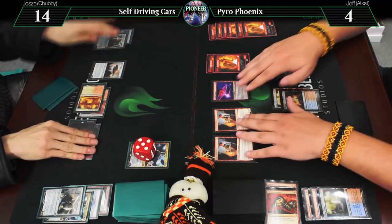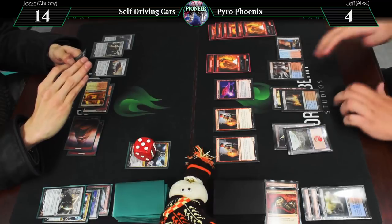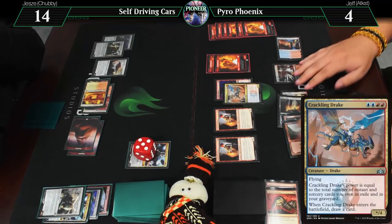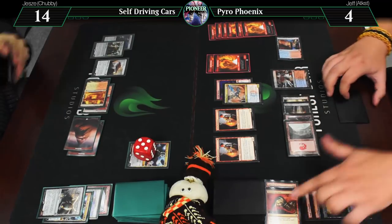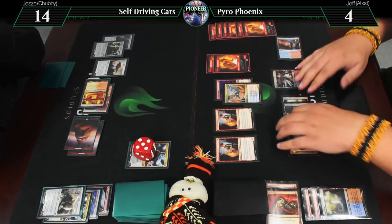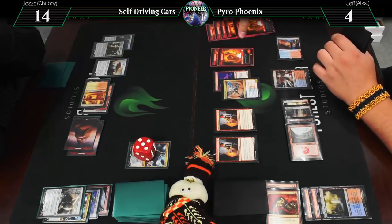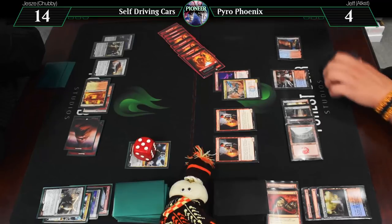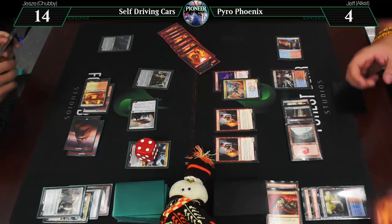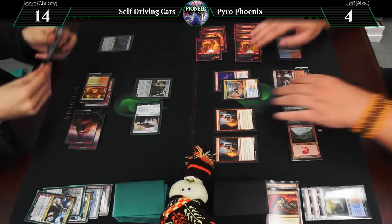Untap, draw for turn. Spire Bluff Canal, definitely not on time. Here is a Crackling Drake, which counts Exiled cards since it wasn't the format with Jump Start cards — so it's a 4/4. Attacking Nahiri for six, seven, eight. Block one, block one, and she's dead. Super dead. And it is your go.